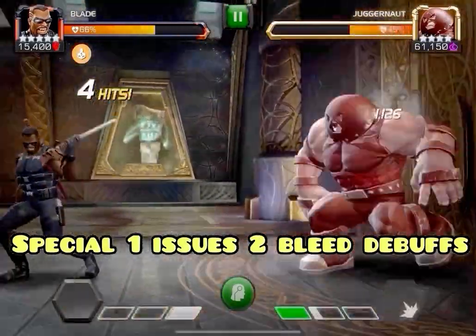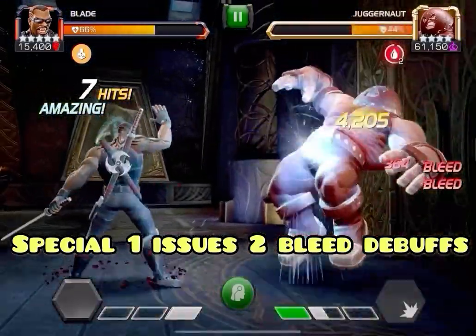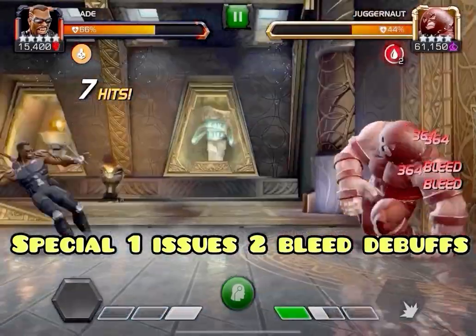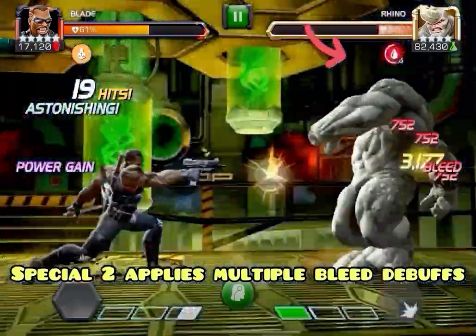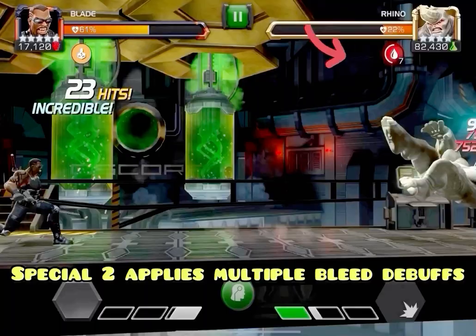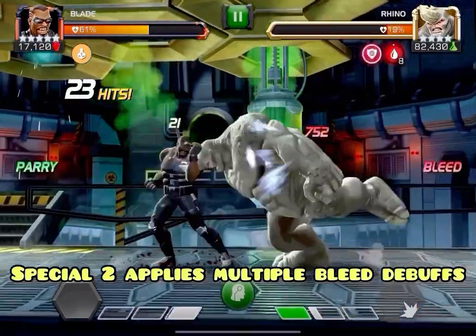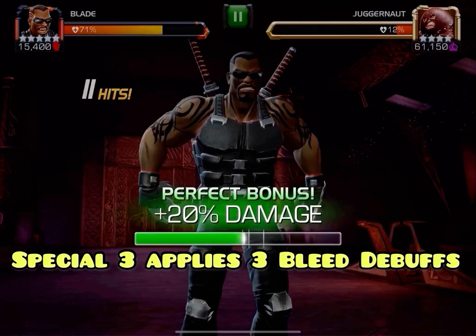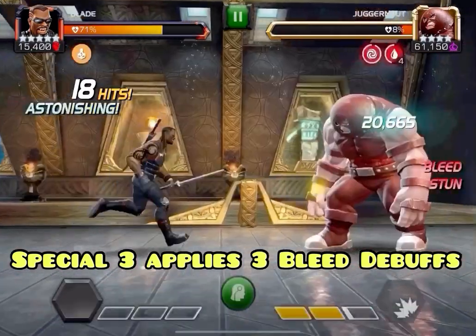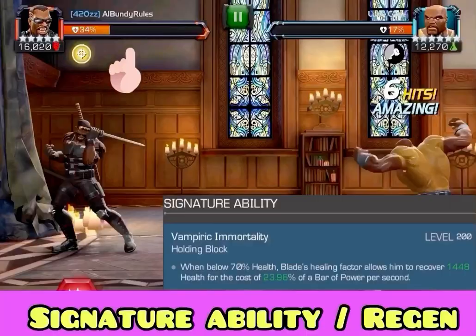The more stacks of bleed, the better. Special one gets you two bleed debuffs. In addition to parry, all the specials apply bleeds. Special two gives the most — you'll usually get several stacks, about seven or so. Special three gets you three bleed debuffs. So get some bleeds going, stay nice and close, and you can get your power escalating very quickly.